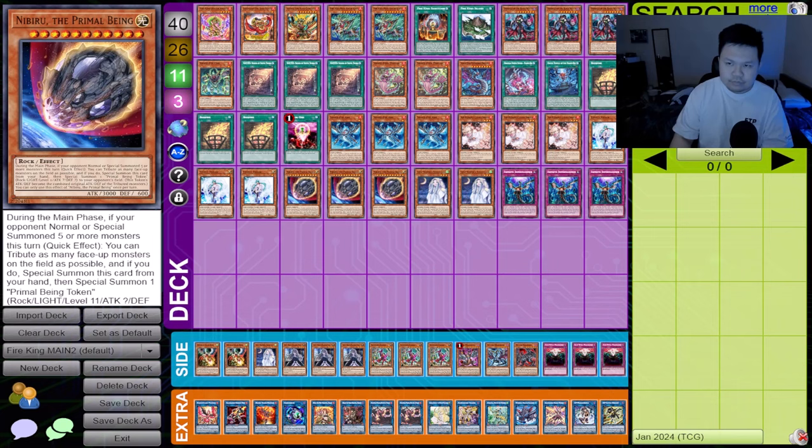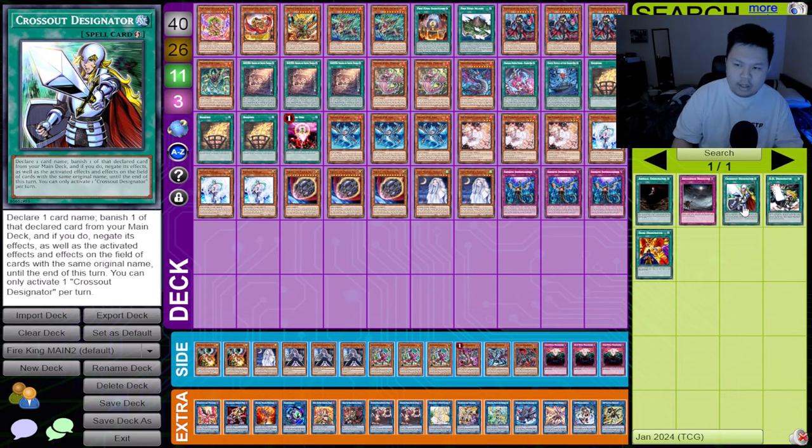If I am entering a YCS, I would probably be playing Designator Crossout somewhere in the main deck, and probably swapping out for maybe a copy of Moonlit. So the deck building really changes depending on the event you're entering.